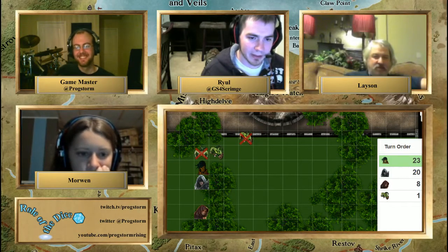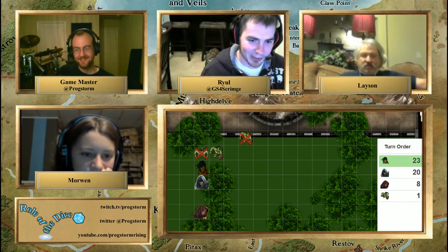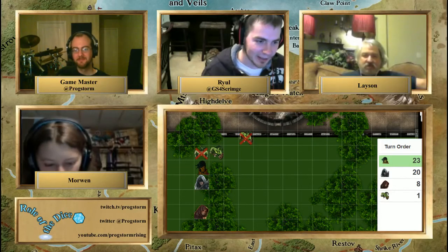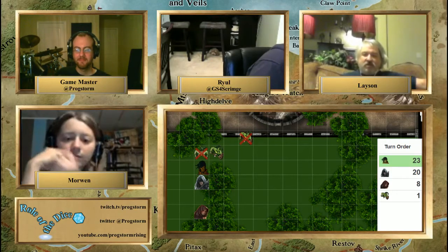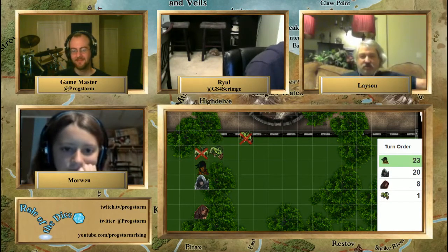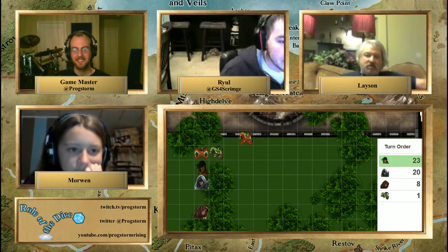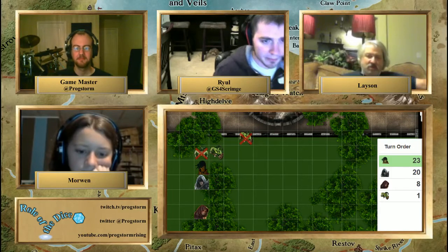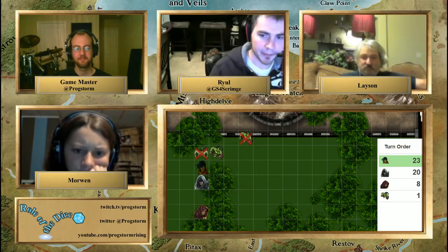I'm checking how many copycats I have left. I'll do copycat once more to refresh it for another round. Then I'm going to shoot at him. Total roll is only 13, with full damage of 9. You shoot at the guy but he blocks it with his shield. Morwen, your turn.